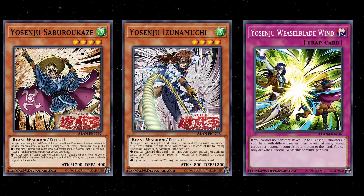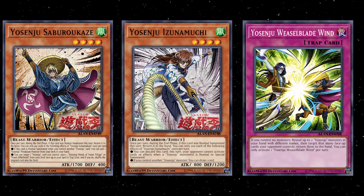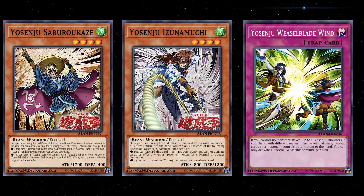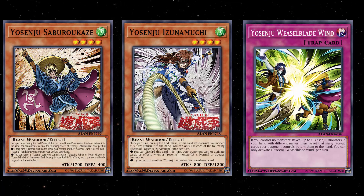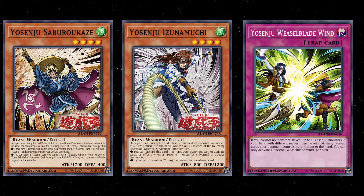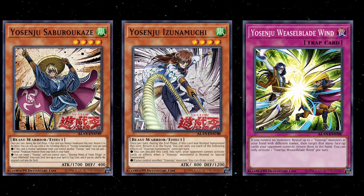What's up YouTube, Capital G here, checking out a bunch of new Yosenju support cards that just got revealed. These are going to be released in Rising Rampage. About two weeks ago, I talked about a new Yosenju trap also coming out in this set. That was Weaselblade Win — a good defensive card for Yosenjus. But I did say in that video it was not going to be enough to really change the fortunes of Yosenju from a competitive standpoint. But Konami is giving them at least five new cards in this set, so let's go ahead and break down the new Yosenjus.